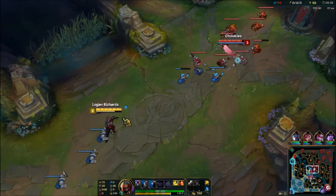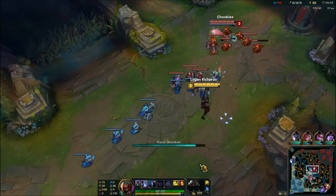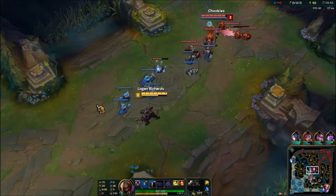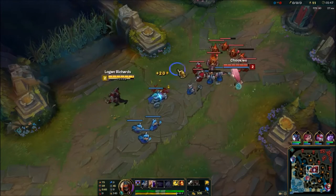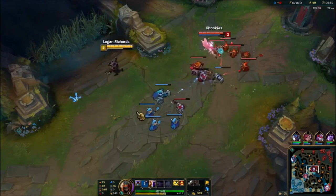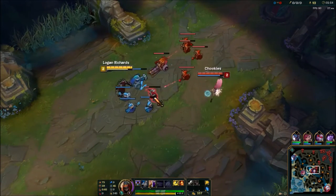Pretty hard to keep track of them. In this matchup you want to start Q. Usually in this matchup and in most ranged matchups for Zed, you want to play passive until level 3 and 4. Usually at 3 you can start getting more aggressive, and at 4 you can feel really strong.